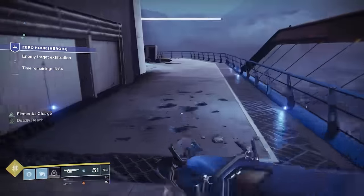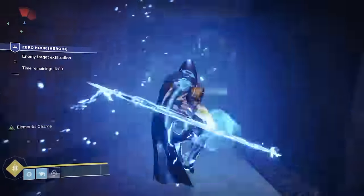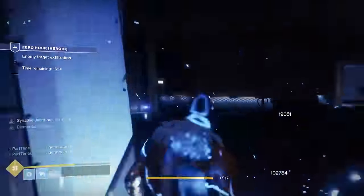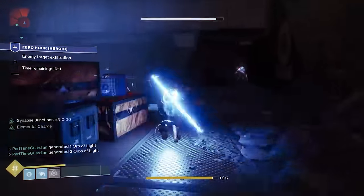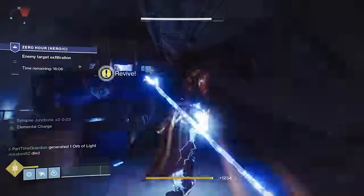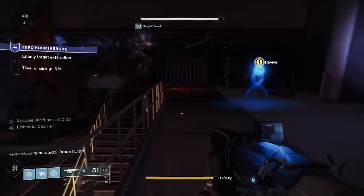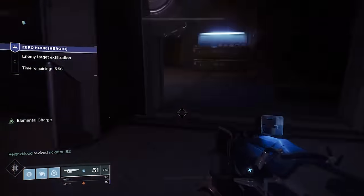Once you get past the walker area, there's a small confined area where you have some adds and a large shank. I use my Arc Strider here because there's a large captain at the beginning, and I clear most of those out while the other teammates concentrate on the shanks. As you get familiar with this, you'll develop team composition and divide objectives — the big thing is dividing and conquering to get through with as little time as possible.